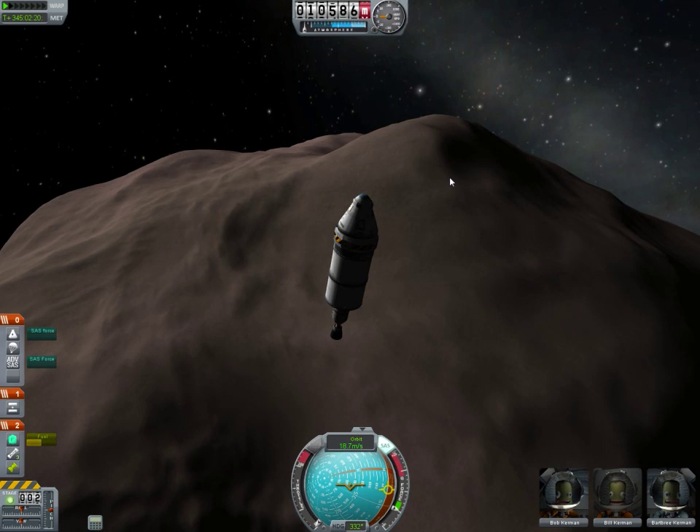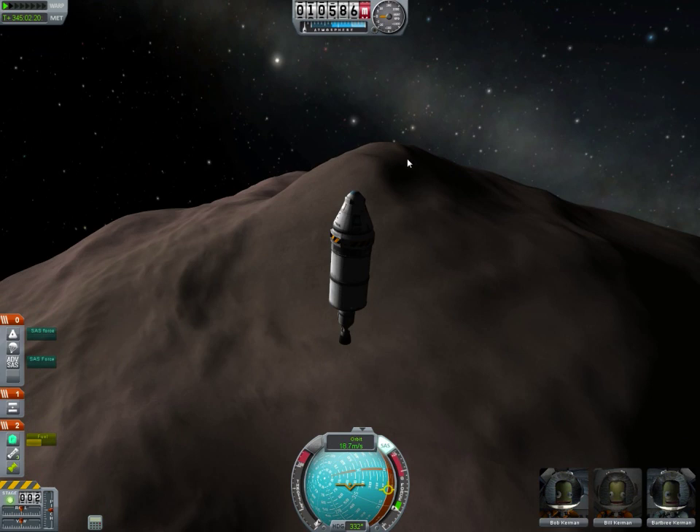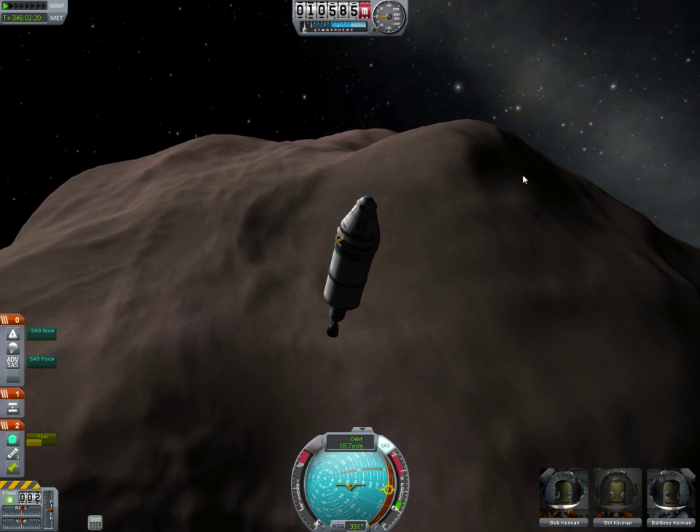With the low gravity, I might even be able to return to Kerbin. So what's going to happen is I'm going to wait until we're over that mountain over there, and once we get near it, I'm going to send Bill here, our mission commander. He's going to go to the ground, and if we make it, we'll chill out there for two hours. I'll probably skip or fast-forward the video, and then we'll see what happens.